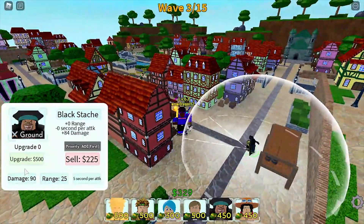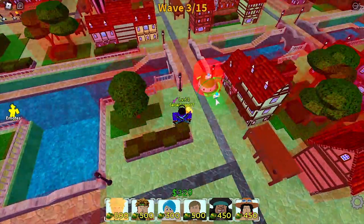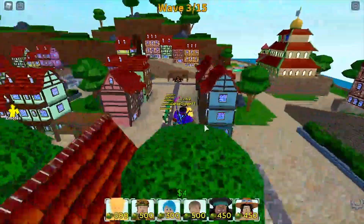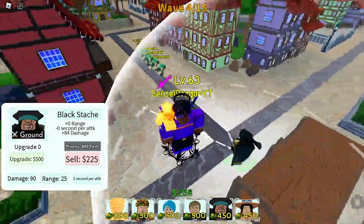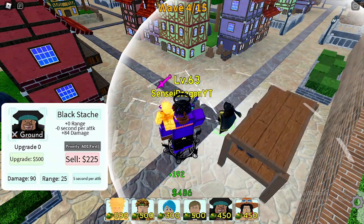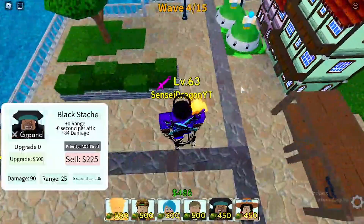Powerful units need to be upgraded at least twice. What's great about Blackbeard is that he only takes 500 and then 600 to upgrade — if you guys don't know, that is really, really good. That's some broken starts right there. You really don't need that much cash to start upgrading him. He starts by doing 90 damage, and when you upgrade him he does another 84 damage for just 500 cash.